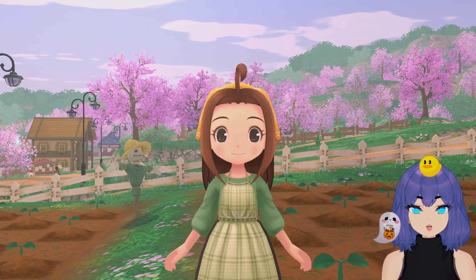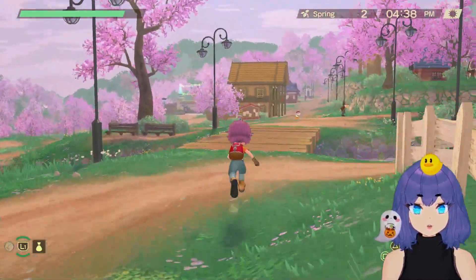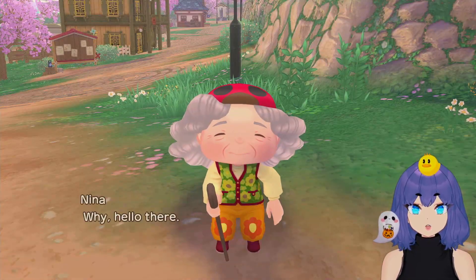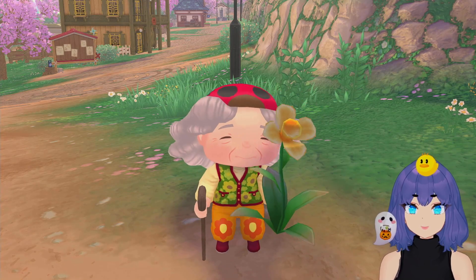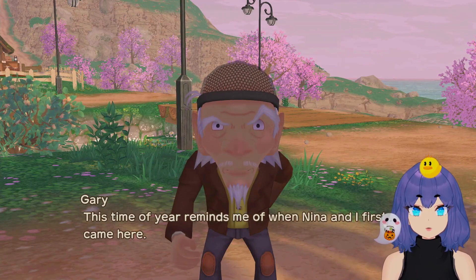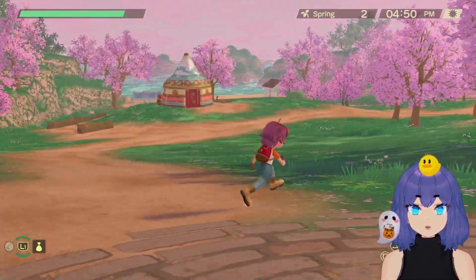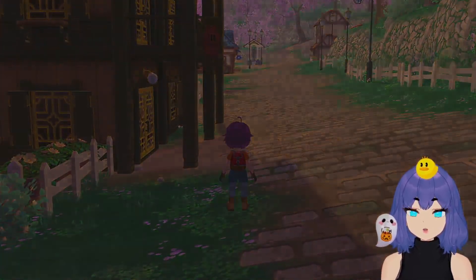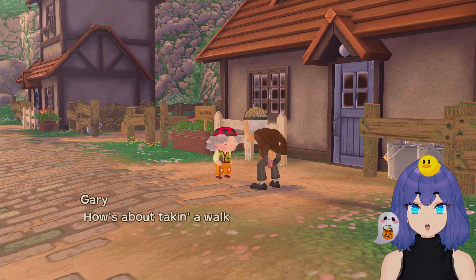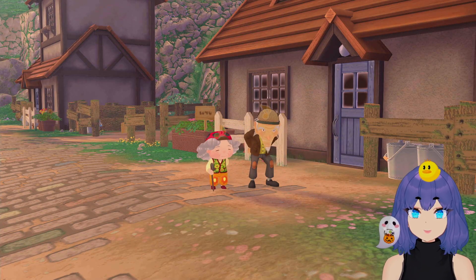It's also super important to befriend this old lady — like, very important. You have to do it before the end of the year. Please just do it, don't even ask questions. Daryl is also important to befriend — we're going to give him coins until we can get a fishing rod, because he really likes fish and that's a much easier way to befriend him.